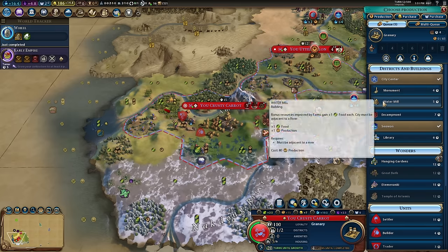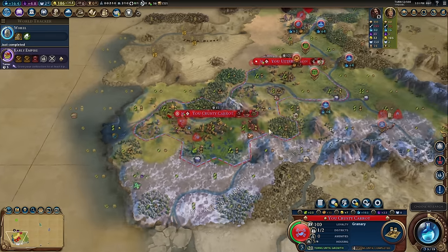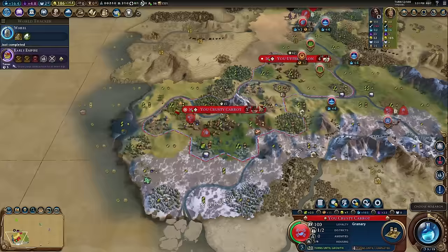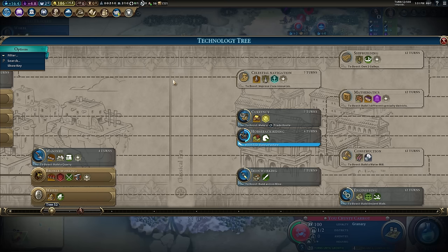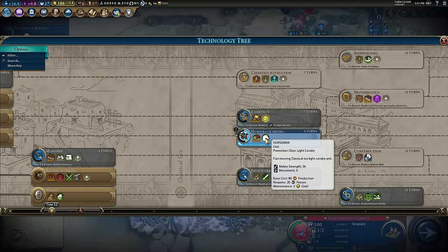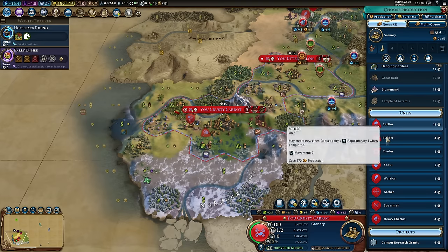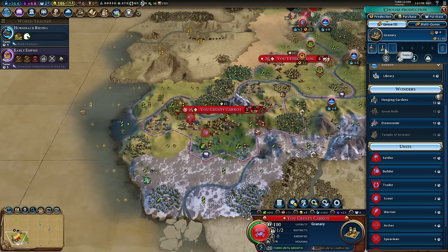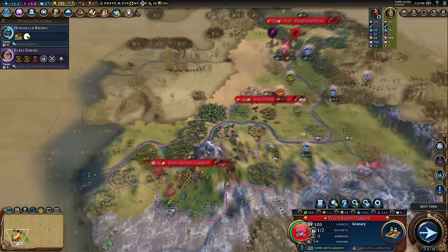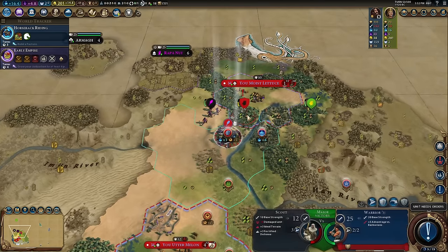My capital wants to grow but its housing is tapped out, so I'm going to get the granary, follow it up with the builder, and then a monument — get all of these buildings in. I've got a lot of tiles to work and I want my capital to be about 10 population as soon as possible. What do I want to unlock? I kind of want to go towards industrial zone, so I need Horseback Riding and then Currency. I could boost that by getting a trader — I'll go for Granary and slot that trader in before the next builder. There's a lot of competing things for my gold in this early stage of the game.